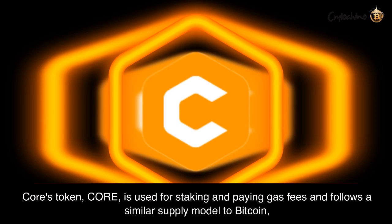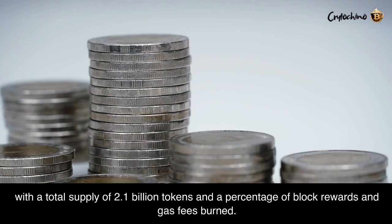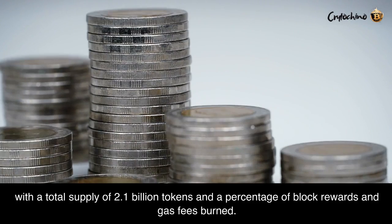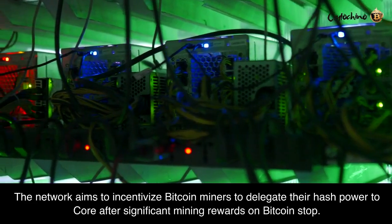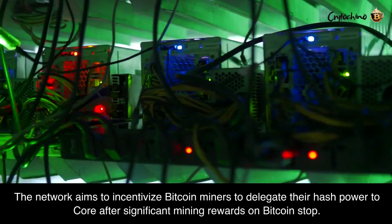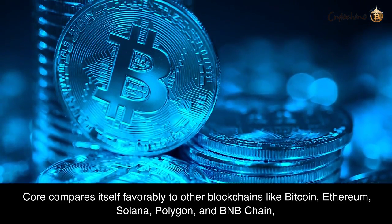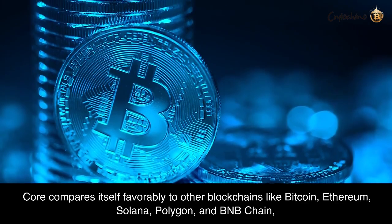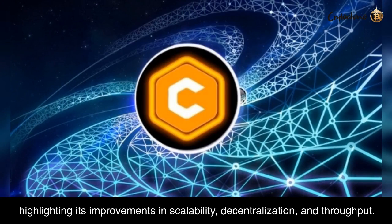Core's token, Core, is used for staking and paying gas fees and follows a similar supply model to Bitcoin, with a total supply of 2.1 billion tokens and a percentage of block rewards and gas fees burned. The network aims to incentivize Bitcoin miners to delegate their hash power to Core after significant mining rewards on Bitcoin stop. Core compares itself favorably to other blockchains like Bitcoin, Ethereum, Solana, Polygon, and BNB Chain, highlighting its improvements in scalability, decentralization, and throughput.